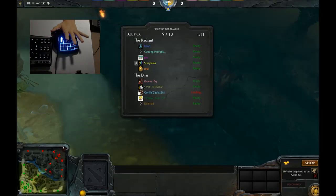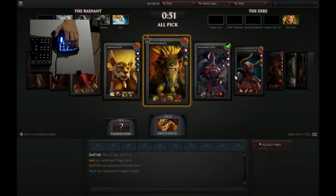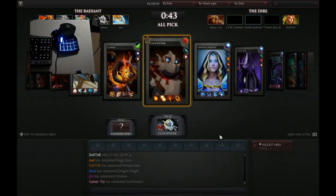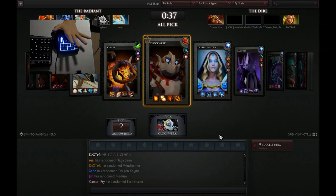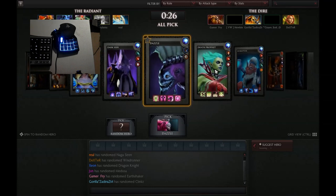Hey guys, what is up? My name is Josh and this is Influx Gaming Inc. Today we are playing Dota 2, doing an all-pick, and right now I have my Razer Nostromo. I've set all my bindings up for it on all the keys and I'm going to try and use it. I'll have a few videos of me learning how to play it — no hate because I am pretty bad at using this. I'm a bit better at playing Dota on my keyboard but it's all a fun thing for me.